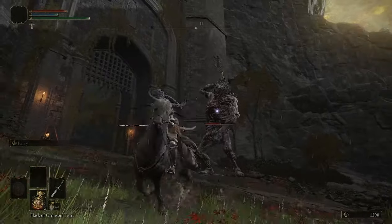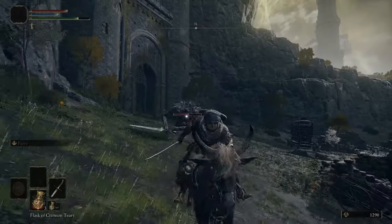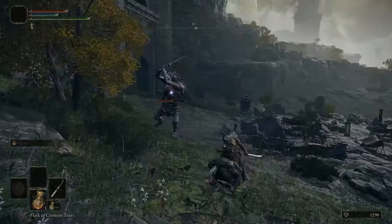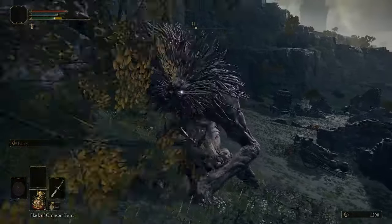When the sword is pulled, he has further reach, so get extra distance on his attacks. One that you have to especially look out for is his 3-hit combo — run as far as you can. Besides that, repeat the same strategy of running away and hitting him after his moves to eventually get him down.